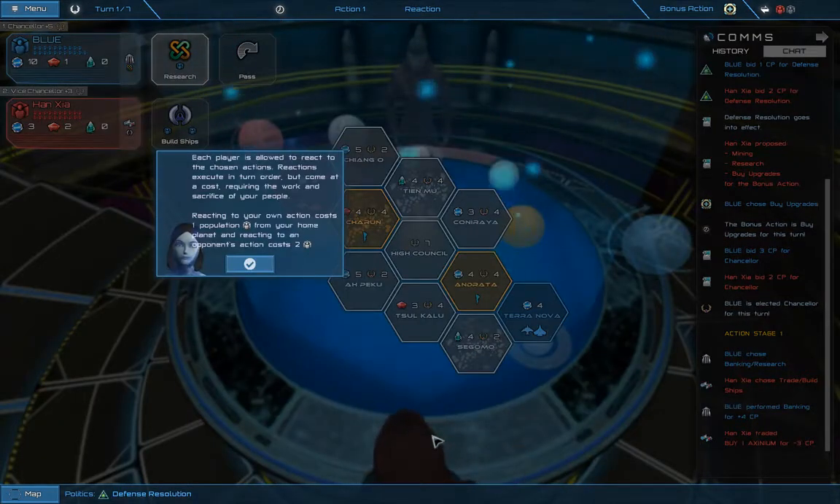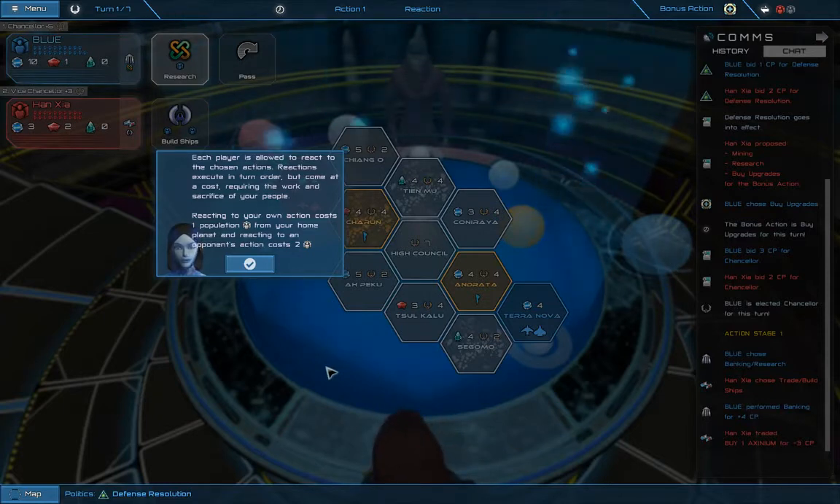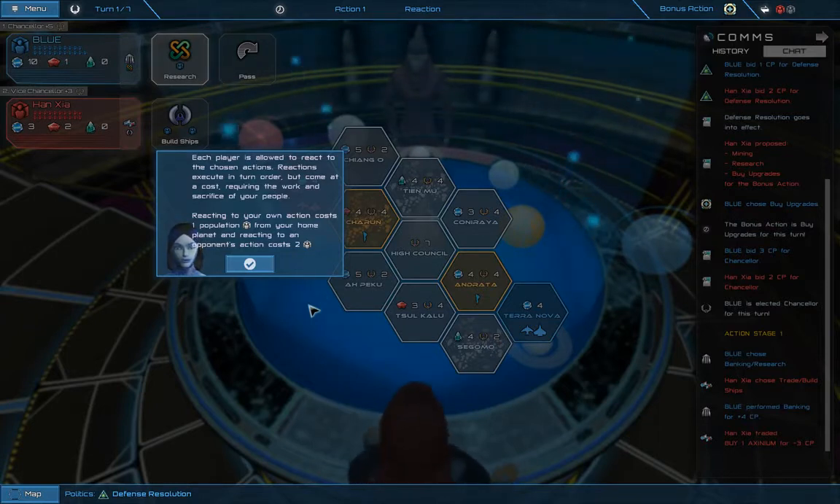Each player is allowed to react to the chosen actions. Reactions execute in turn order but come at a cost, requiring the work and sacrifice of your people. Reacting to your own action costs 1 population from your home planet, and reacting to an opponent's action costs 2. I'm not quite understanding that — why would I react to my own action? Or are you saying that's my opponent's reaction to my action?